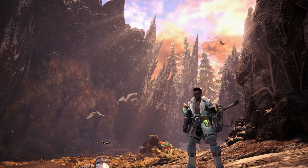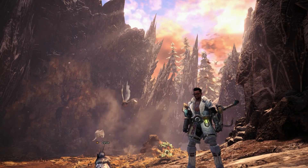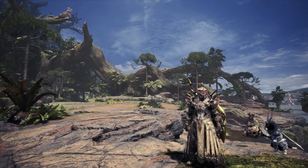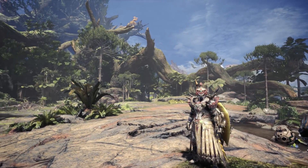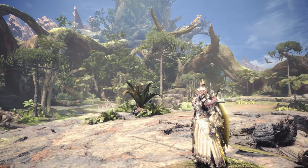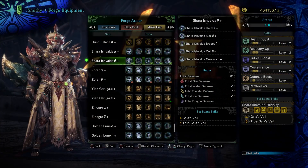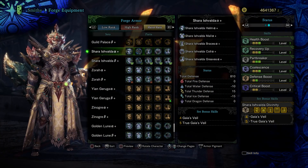Right now we're gonna talk about the final boss's gear: Shara Ishvalda. First off, the set looks pretty damn dope. It has kind of this ethereal, Buddhist, paladin kind of look, and I dig it. So let's take a look at the skills. We got health boost, recovery up, part breaker, coalescence, defense boost, and crit boost.